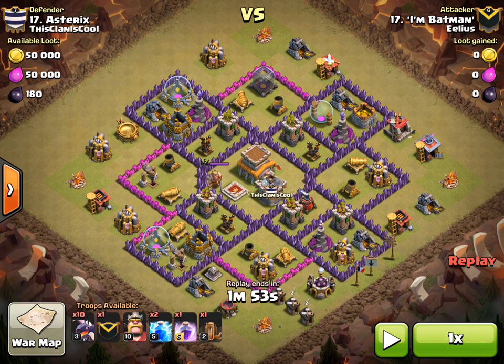Looking at his formation you can see pretty much what his plan is. He's got himself ten dragons, two lightning spells and an earthquake to take out one of the ADs, and then he's got a rage with his hero and a dragon. Max loons in the clan castle.